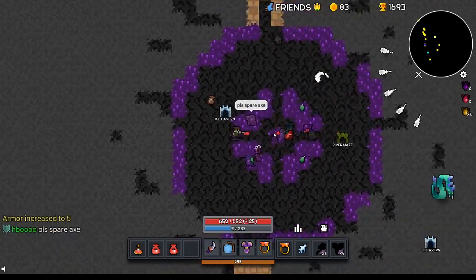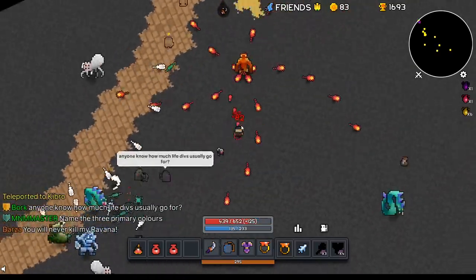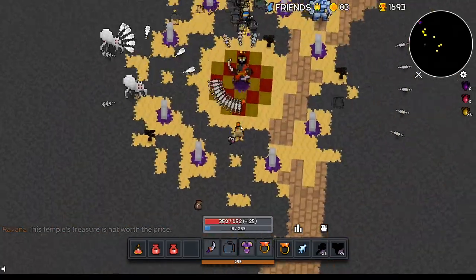On the screen right there, there's another armor gem - armor increase to 5. We're getting up there, boys. We are getting up there. I'll be 8-8 in no time. Best PPE ever. I will never die on this account.